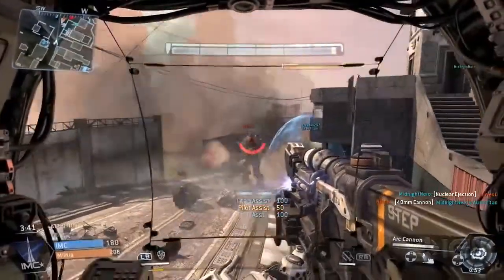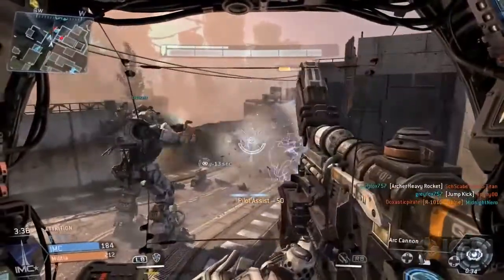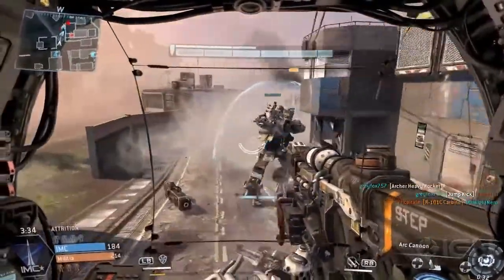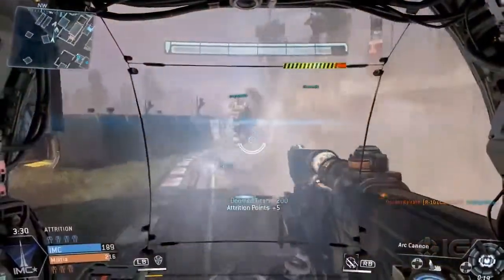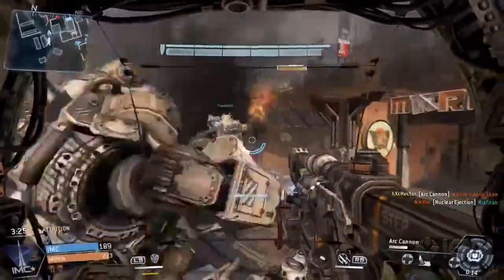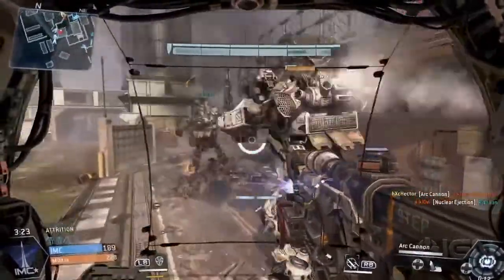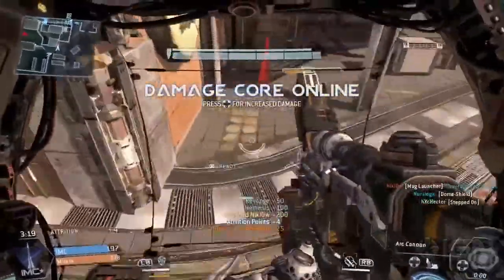If you're having trouble staying alive, just remember to stick together with your team — this is a team-based game mode. Playing as a pilot, just keep moving, do your wall runs and double jumps. If you're playing as a Titan, still keep moving, and you should do fine.